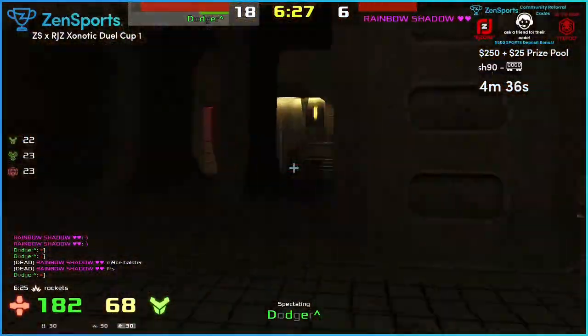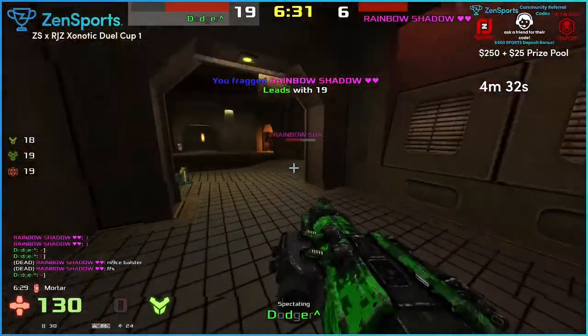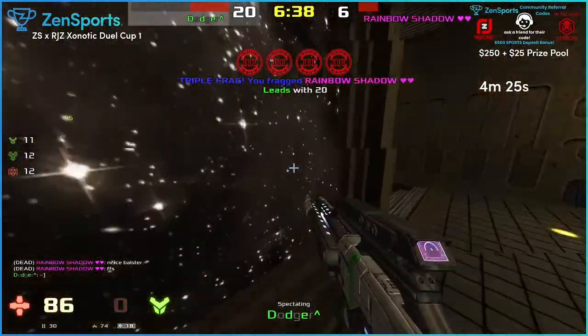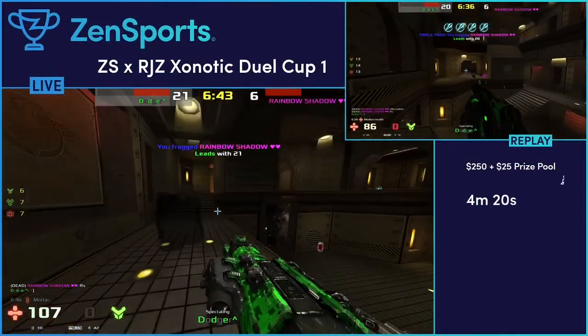It's interesting that the blaster does a tiny bit of damage, but sometimes it can just be a little bit too much. You can actually rocket jump with the Devastator too, but it does much more damage. Wow, that was crazy. Impressive.